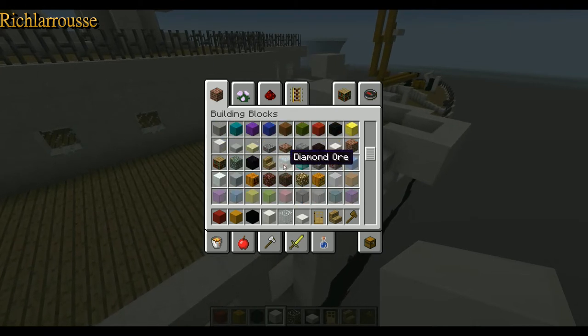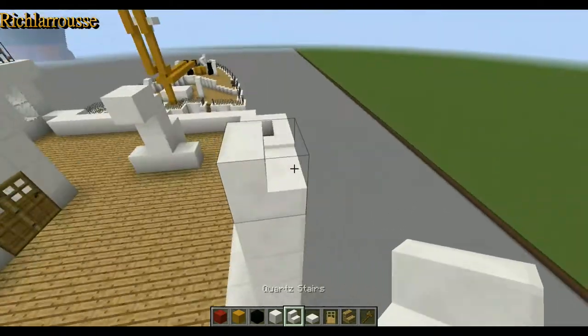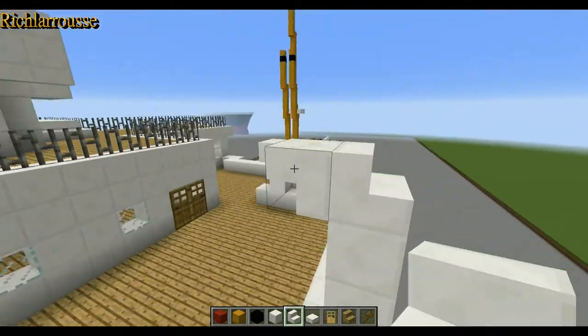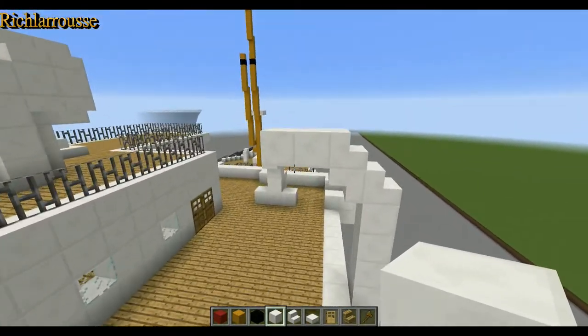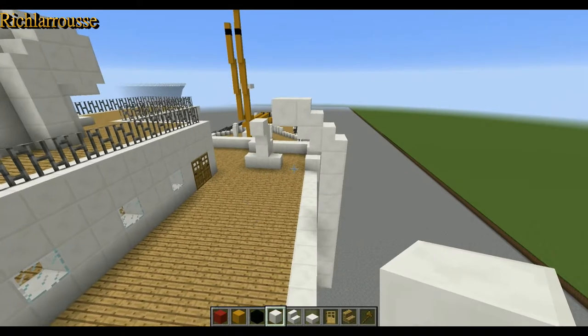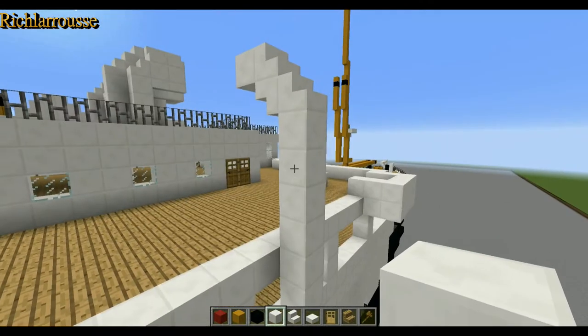We get quartz stairs for the davit top. On top we add stairs, then upside-down stairs, then stairs like so, and then one or two blocks. That's the first lifeboat davit. You can have it pointing any way — I've got it pointing inwards towards the superstructure.